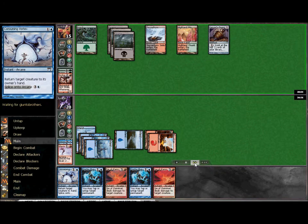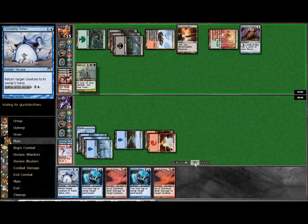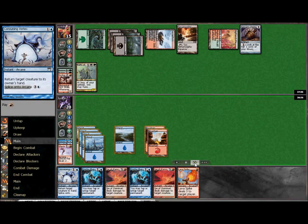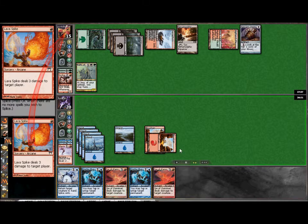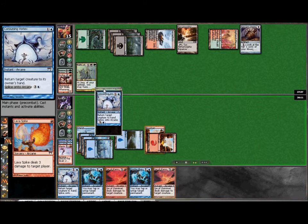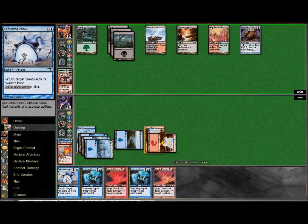My opponent is going to attempt to replay Nath yet again. He's trying to find ways around it, something else he can play that will keep me on edge and give me two things to bounce — because if there's two, I have to handle only one of them at a time. I draw into the Lava Spike, which is great. I will burn my opponent and have plenty of mana available to splice the Consuming Vortex. I also have extra mana available if I find the need to use a Psychic Puppetry or the Consuming Vortex.